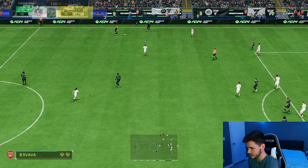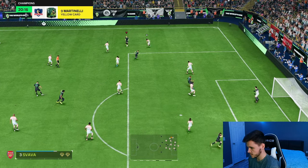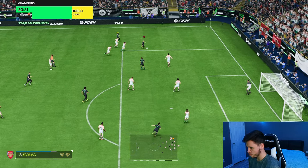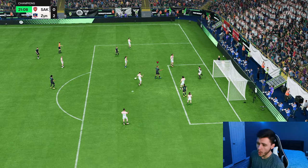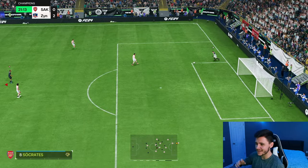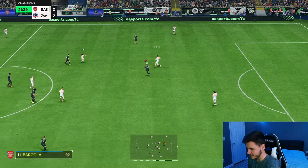We gotta get back in this game. Svava — five-star skill moves, cuts in. Boys, the dribbling is quite good, I can't lie. Cut back — that extra touch right there kind of threw us off, that's a bit unlucky. But the dribbling in that play did feel quite good.